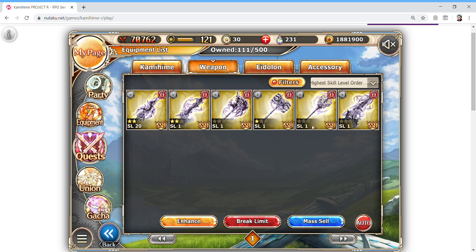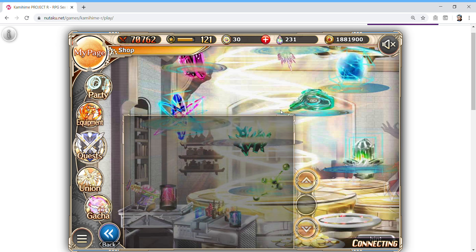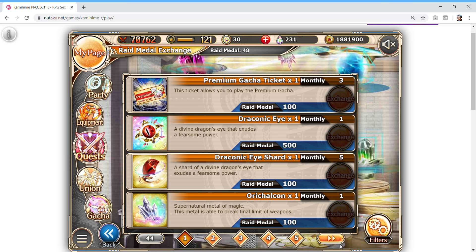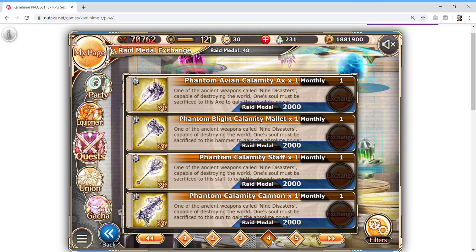These are definitely setups to aim for when you get these weapons — there are nine of them. If one doesn't drop, there's a section in the shop where you can get them. These raid medals you get from any permanent raid — not event raids — and they'll rack up over time. You can indeed get any of these phantom weapons from there. Personally, I'd ignore them at this point because if you grind diligently you'll probably find a few anyway. If you're really focused on getting a certain one, get one copy and just wait for the rest to drop.